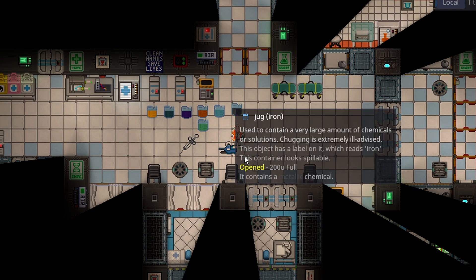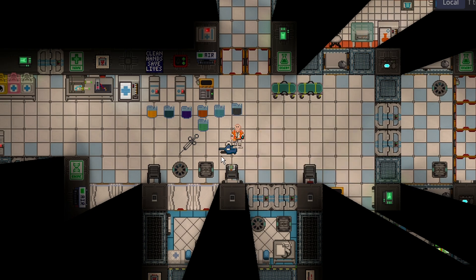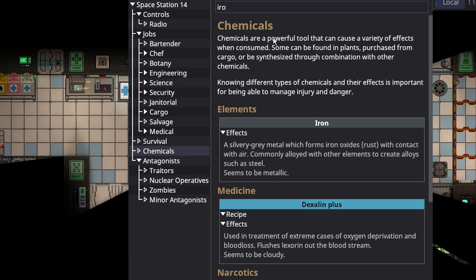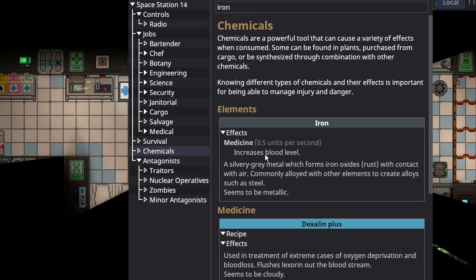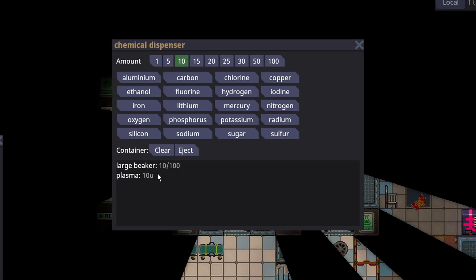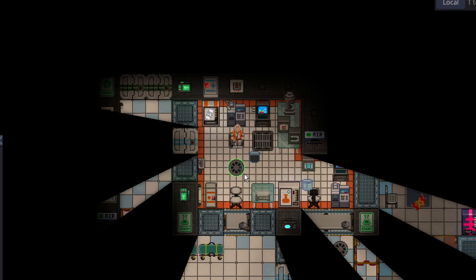Iron is probably one more chemical worth knowing about. Iron isn't something you have to make — it's just a baseline reagent. Iron increases your blood level, and if you lose too much blood you'll constantly take blood loss damage. If you give somebody a lot of iron — and you can't OD on it — you'll essentially help them recover, because blood loss heals on its own as long as you have enough blood. You can basically think of iron as a blood substitute, since we don't have blood transfusions in the game yet.